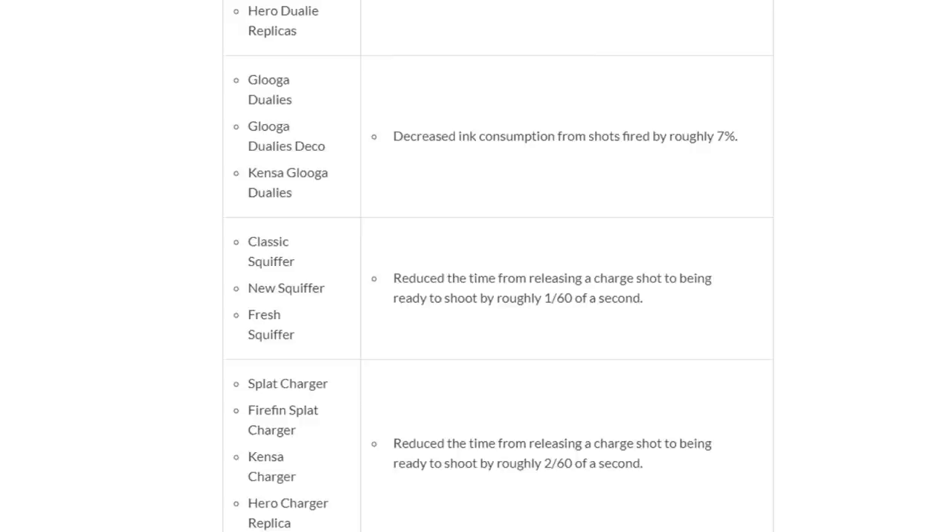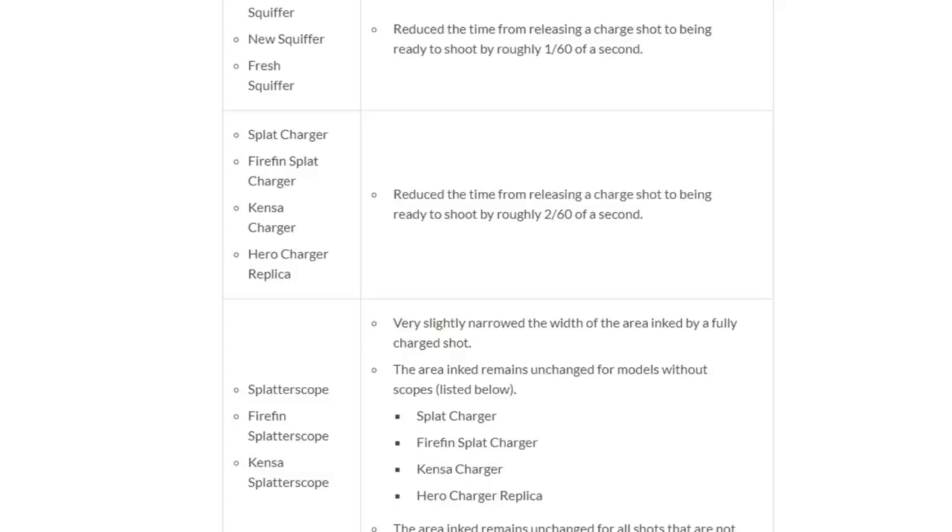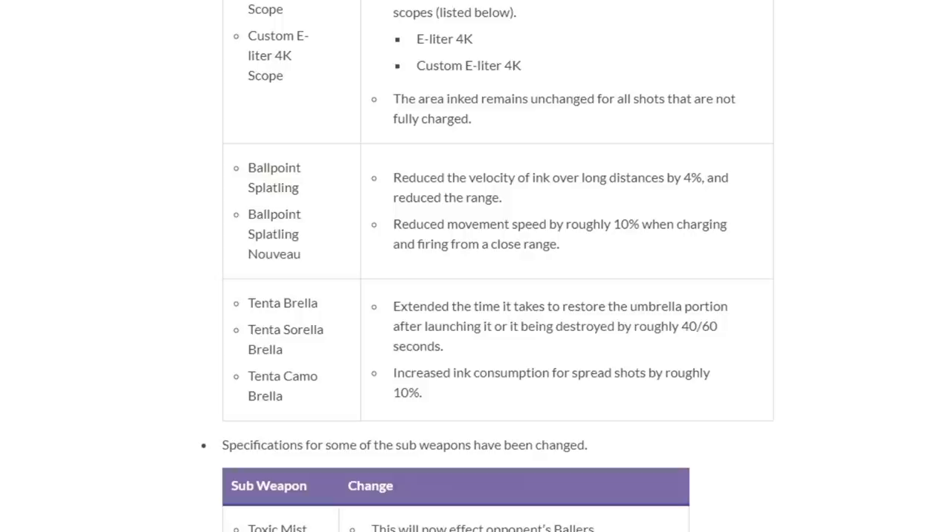A very weird change: the unscoped Splat Charger had a reduced time from releasing a charge to being ready to shoot again. At the same time, they slightly narrowed the width of a full charge shot for scoped chargers, which remains unchanged for Splat Charger. Basically, unscopes and scopes now paint the same despite scopes having slightly more range — another small buff for unscopes. They did something similar with the E-liter as well.